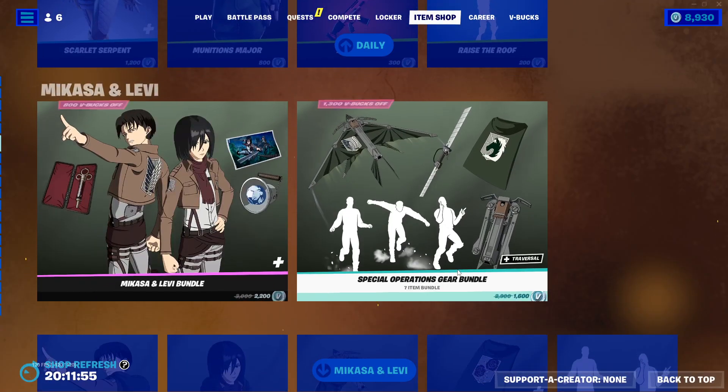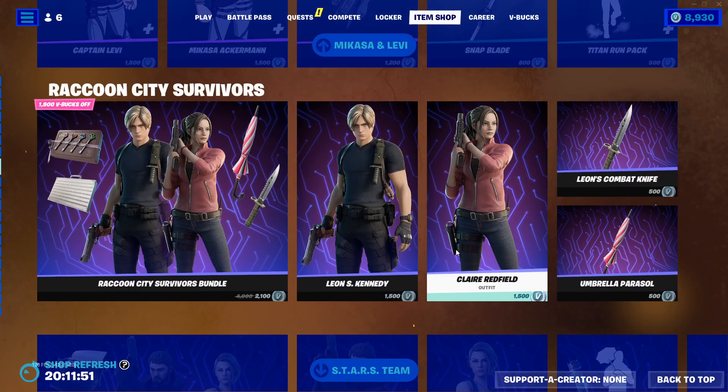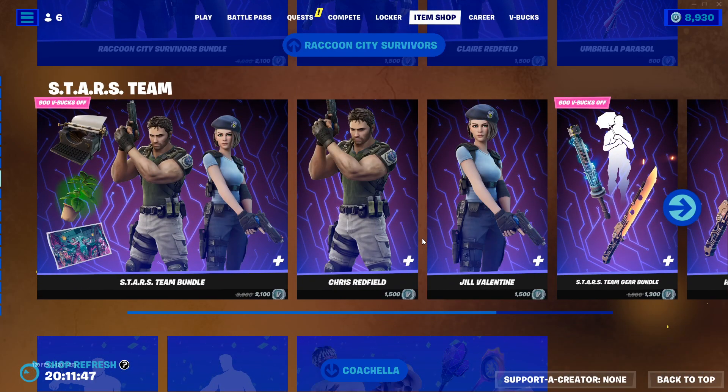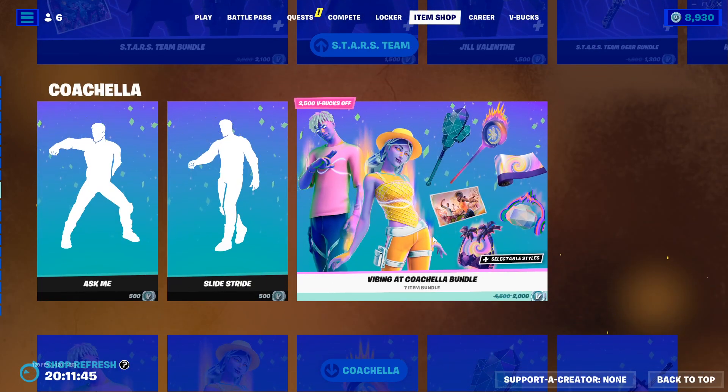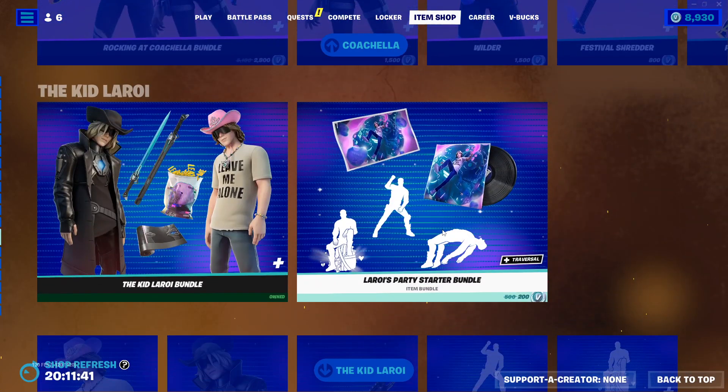All these links are in the description. We got Makasa and Levi, Raccoon City Survivors, Stars Team, and Coachella with The Kid Laroi.